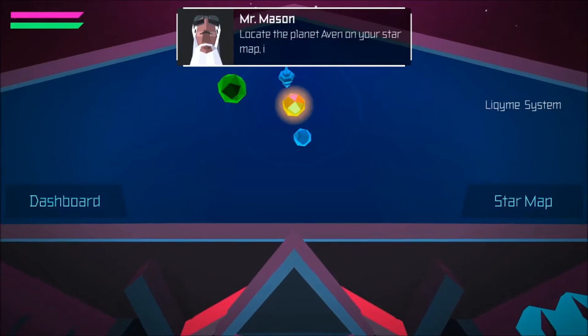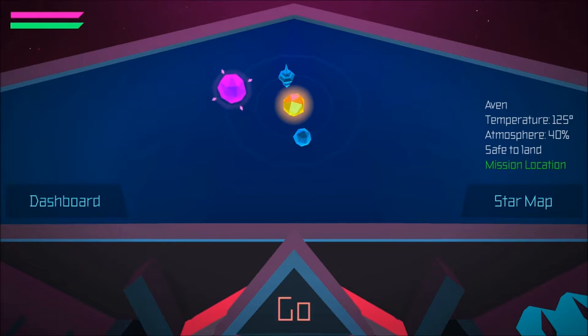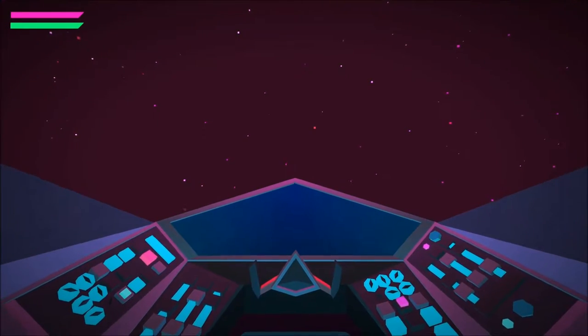Locate the planet Avon on your star map in the Liquamy system — it's highlighted in green. Once you land, Kit Kat will help you out with the scans. Good luck. Alright, so take it to that big green one there, just press A on it. And there we go.